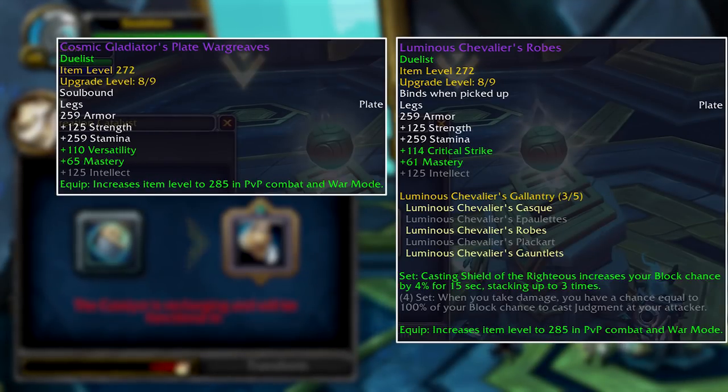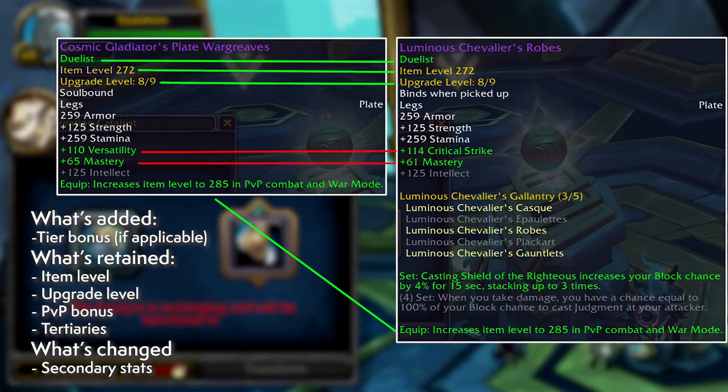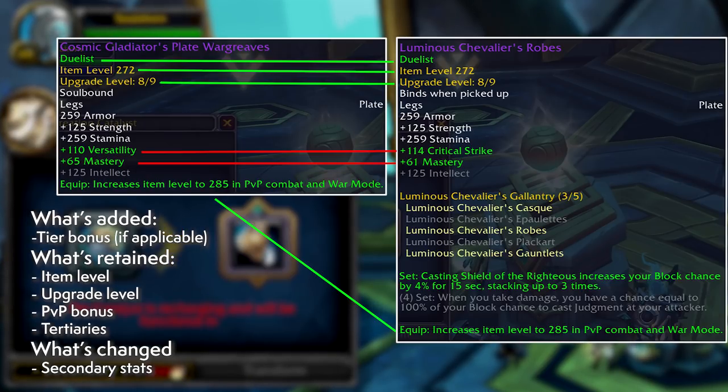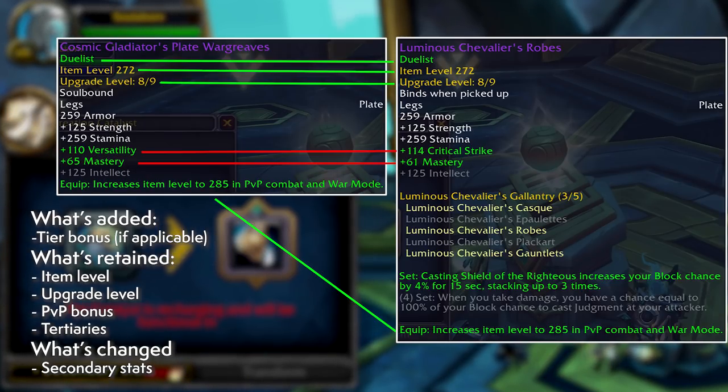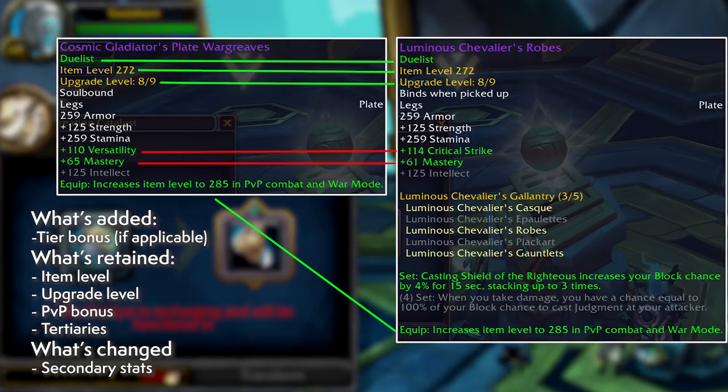When you transform gear, it'll switch to a predetermined piece, meaning the secondary stats are likely to change from its original form as shown here. Everything else from the original gear will be brought over to the new piece: that includes the item level, the upgrade levels if this was PvP or dungeon gear, PvP bonus levels for PvP gear, gem slots, and tertiary stats. And since you're converting this gear into your class set, you're going to get the transmog as well.